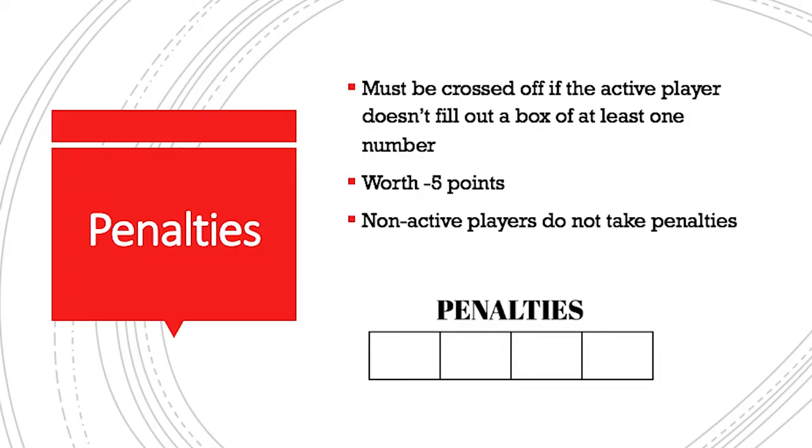Similarly to Qwixx, there are penalty boxes, which must be crossed out if, after the two actions, the active player doesn't fill out a box with at least one number. Each penalty box is worth negative five points at the end of the game. The non-active players do not take a penalty if they choose not to fill in a number.